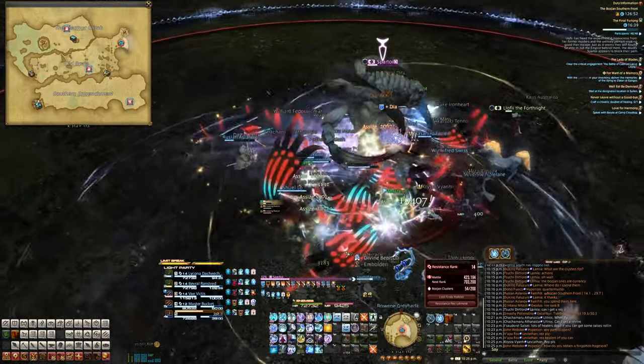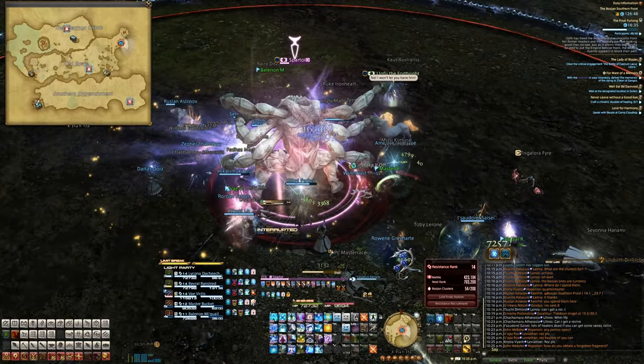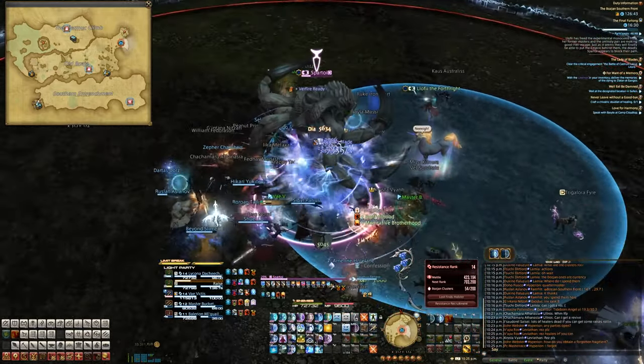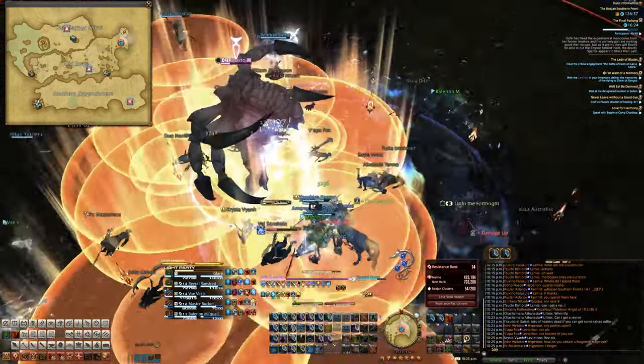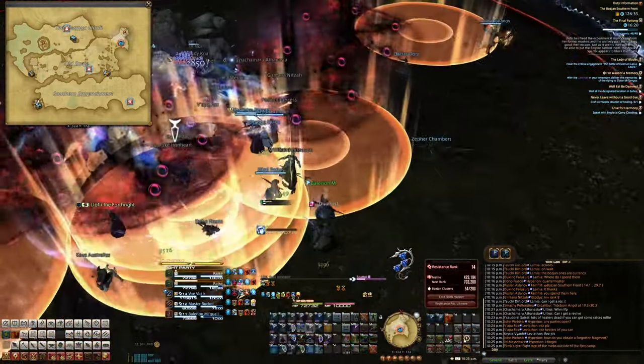There's that NPC right there on the sort of top right side of the screen. You can see somebody already healed them, but you could see that I was trying to click on them to heal them in order to keep them alive. Because if they die, it's gonna be not a good day and you're gonna lose some medal.